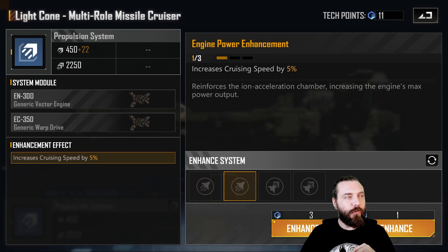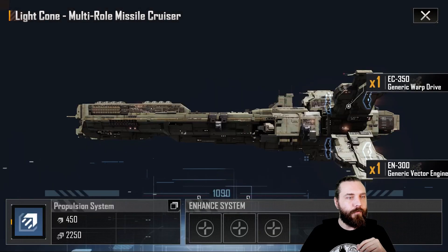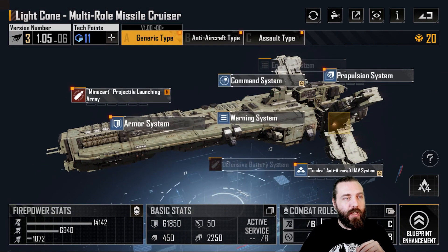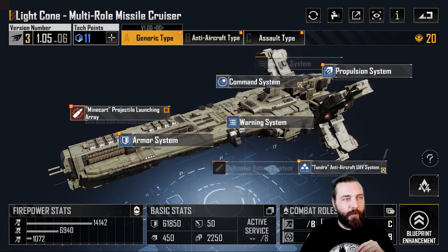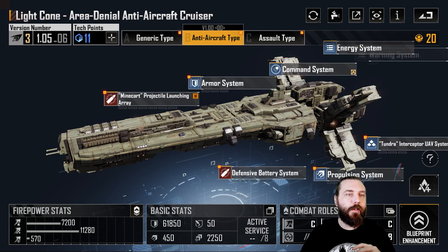After that, going into the propulsion system, pick up the cruising speed. It's not a particularly fast ship — I can't remember exactly what it reaches — but it does all right. It can fit in a frigate-destroyer fleet, albeit it slows it down a little bit. That's pretty much it for the Light Cone base variant.